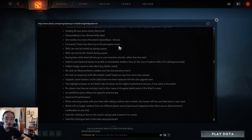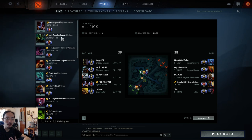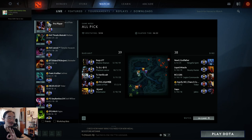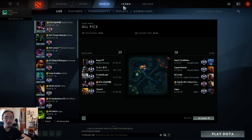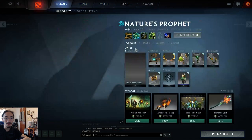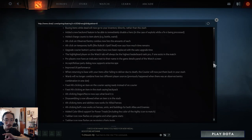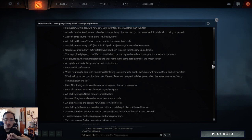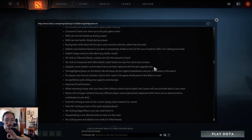The upgrade courier button active status has been replaced with auto-upgrade time, showing the actual time rather than just whether it's flying or walking. The highlighted player on the watch tab will always be the highest leaderboard-ranked pro if one exists. When you go to the watch tab, it will show the highest-ranked player instead of switching randomly. A star icon indicates they are a licensed pro player playing for a pro team.